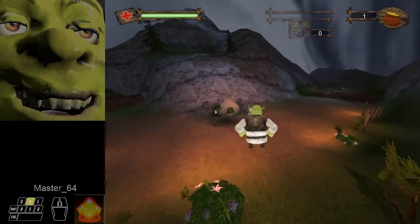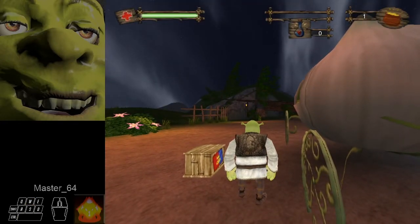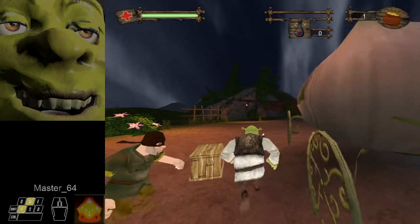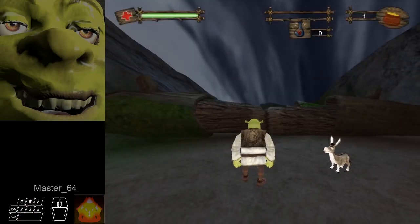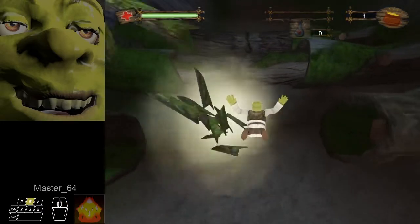When you do this, do a quick double jump, spam space, and after you hit the cutscene, you want to hold W and A into it. Then spam space again, and then hold W and D into it. At this point, you do a triple jump.